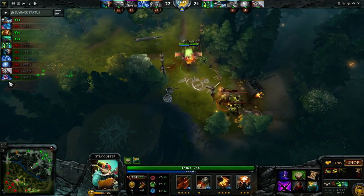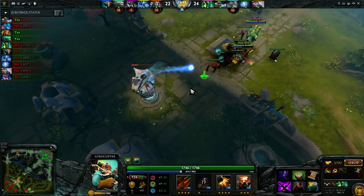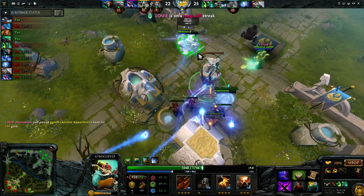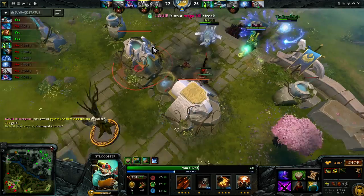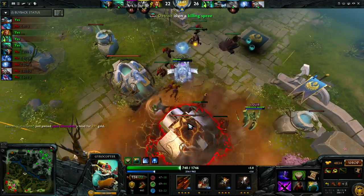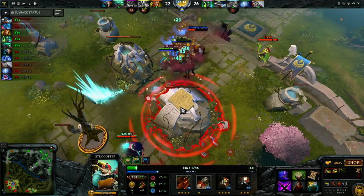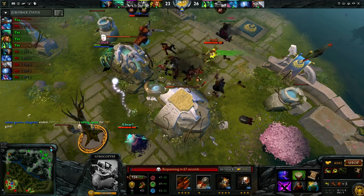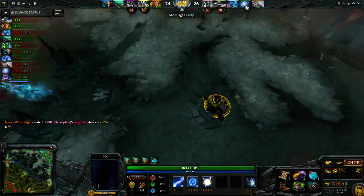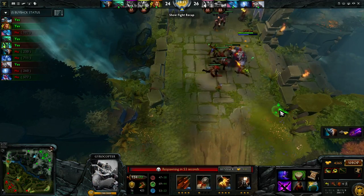Butterfly is really good on this hero because of the way Flak works — it's cooldown-based with a static amount of six attacks at level four. So you just want that raw damage. Butterfly gives you 60 damage. MKB gives you a little bit more damage but you don't get the armor or the evasion, and you don't attack as fast. It's kind of like the comparison between Treads and Phase — MKB is better overall if you can get max Flak attacks in, but Butterfly means you get those attacks out faster and it's more survivable. It also synergizes with the Aegis from Roshan.